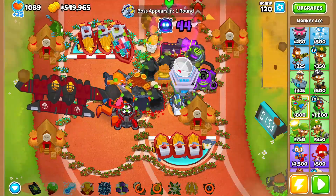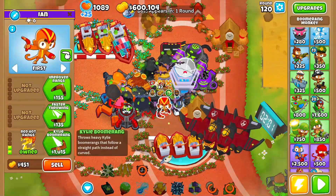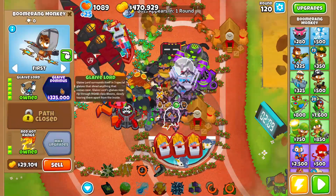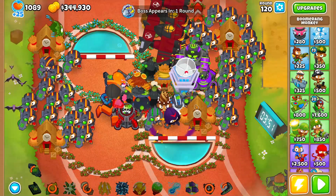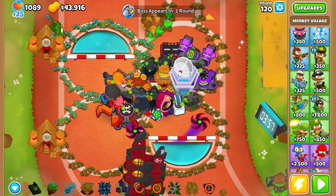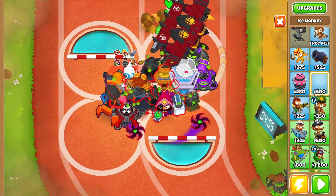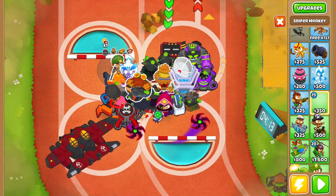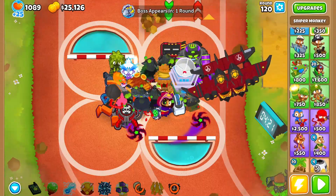I think that's gonna be strong enough — degree 44. We'll sell XXL Trap. We'll go here — boom. We have enough money, so we're gonna go ahead and put down a bunch of boomerangs. We'll grab Glaive Dominus. Okay, that's gonna be pretty good. We'll sell Spirit of the Forest — we don't need that. What we actually need is Super Brittle for sure. And of course we'll grab this guy — boom, Cripple Moab. Cripple Moab. That's it, that's all she said.